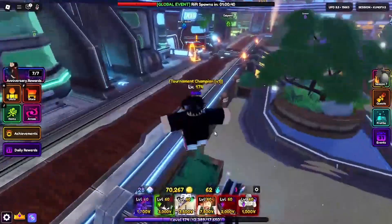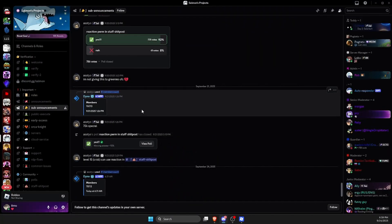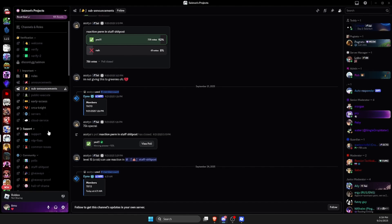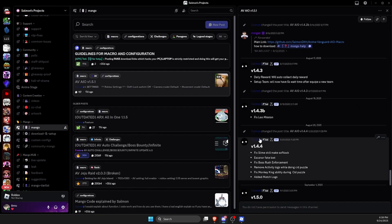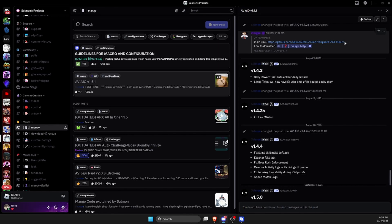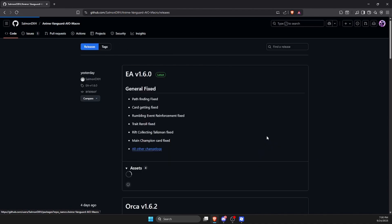To install the macro, just click on the first link in my description. This link should redirect you to Sam's Projects. Scroll down until you see Mango, then click on that one. I actually recommend scrolling up a bit so you can see the main link — click on that main link.